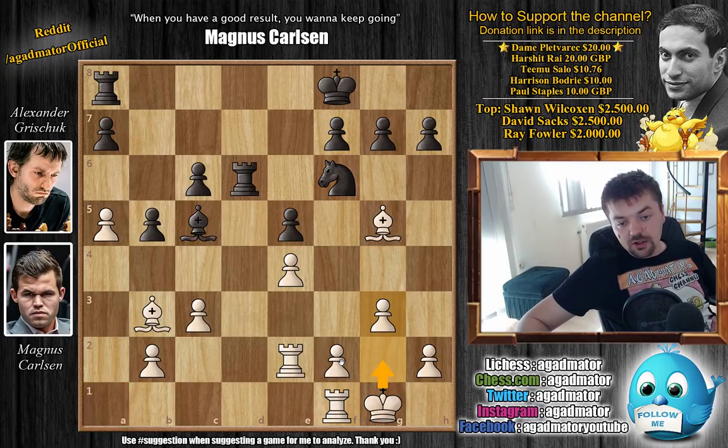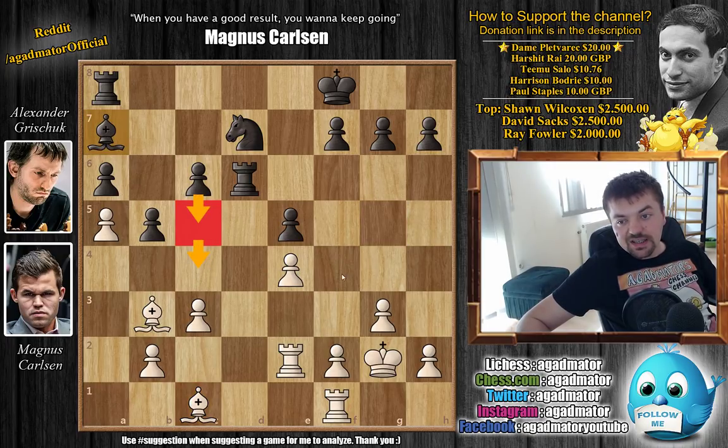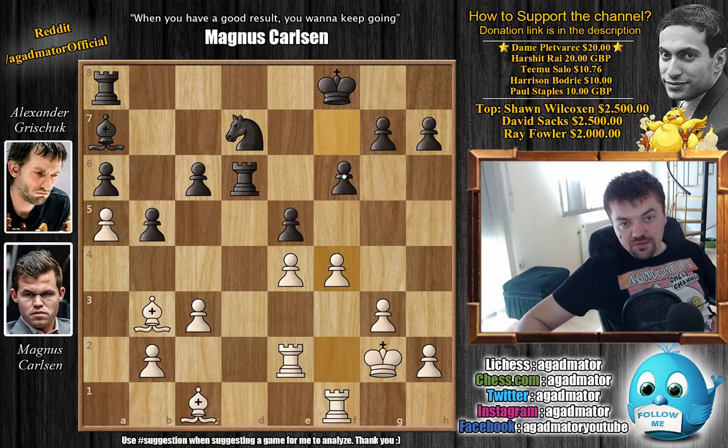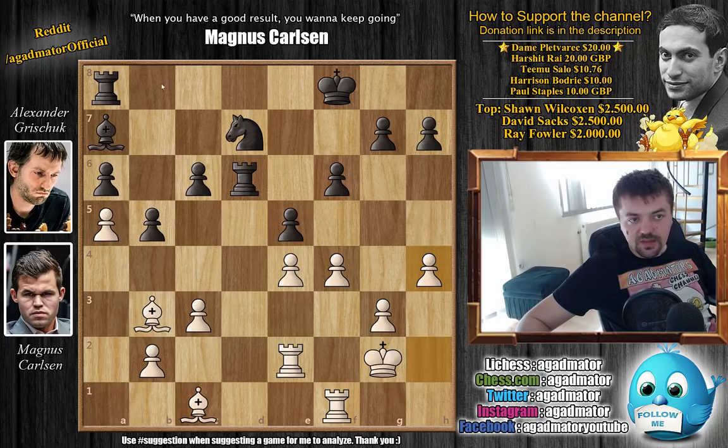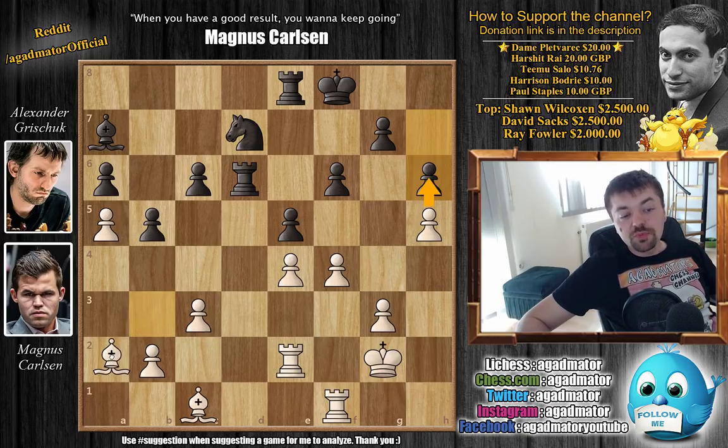g3 as planned - Carlsen wants king g2 and f4. Grishuk plays a6, then king to g2, knight back to d7, and bishop back to c1. Carlsen wants his bishop behind the f4 pawn when he pushes it, so he doesn't lock it in. Bishop back to a7 - Grishuk also wants to push on the queenside. Now f4, and Carlsen plays f6 as an additional defender of the d5 square. Carlsen goes h4, grabbing even more space on the kingside. Rook to e8 defends the e5 pawn. h5 by Carlsen, and Grishuk replies h6, not allowing the pawn to push further.